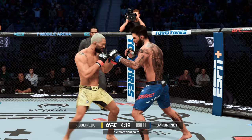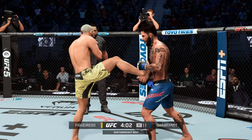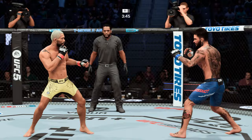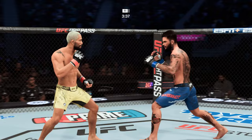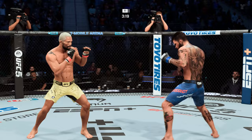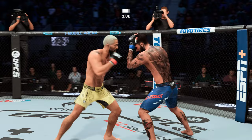Nice job landing another left punch. Garbrandt gets absolutely melted by that head kick, counters with the left hook — nicely done there. He caught the kick. Body kick now by Garbrandt. When both are prepared, these are the types of fights that we expect. Unable to connect with the right. Another stiff jab — that's about as good as it gets with that weapon. That'll quiet the storm; shot blocked by Garbrandt. Two minutes have expired off the first round clock.